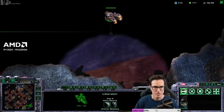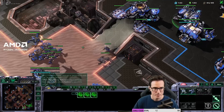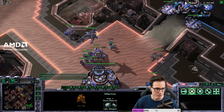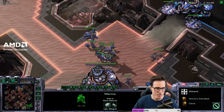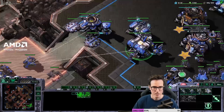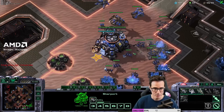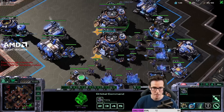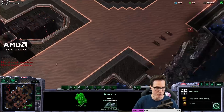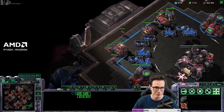He's on one base, so he's going to be doing a ground-based all-in to follow that up — and that's going to be very, very dangerous for me. So we're going to send some Marines out just to get a bit of vision. The Liberator is going to come in. We did build a Cyclone there and more Vikings in response. He could come in with another Banshee, but I'm assuming he's not. I'm in such a desperate position that I really have to be very careful right now.